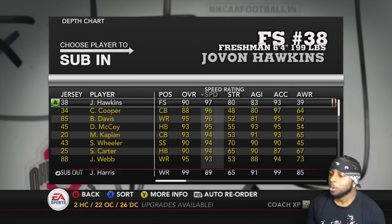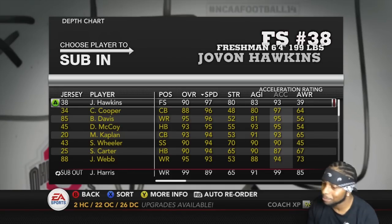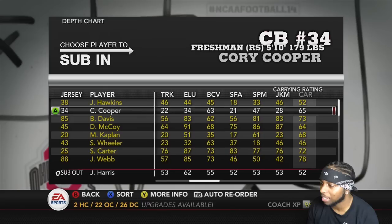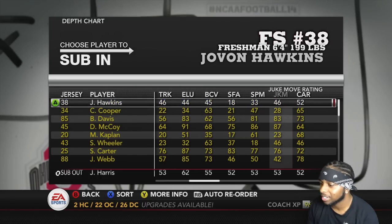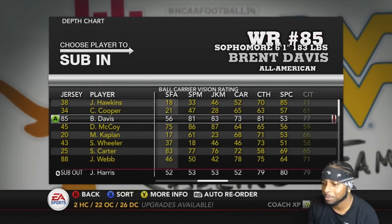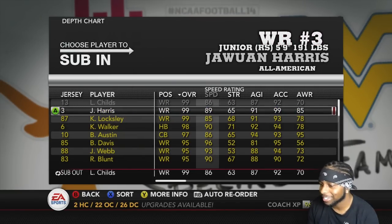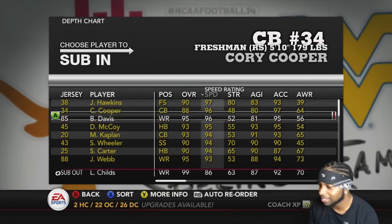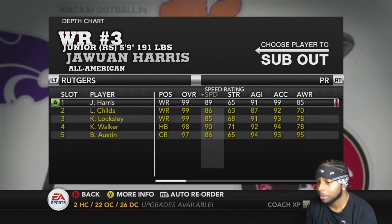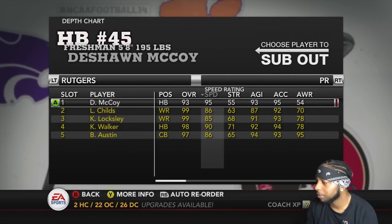Kick return — maybe I'll put Hawkins here. He's gotta have some actual elusiveness. He ain't got no juke or spin or nothing. Nobody's taking Brent's spot. Brent is an absolute beast. We got all these fast people now so I'm losing my mind. I'm gonna put McCoy on a punt return.